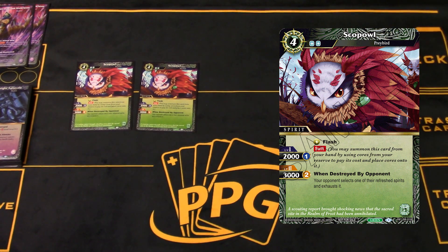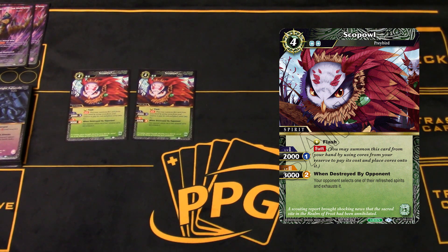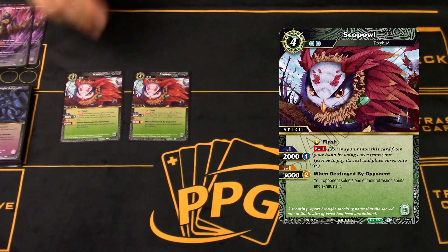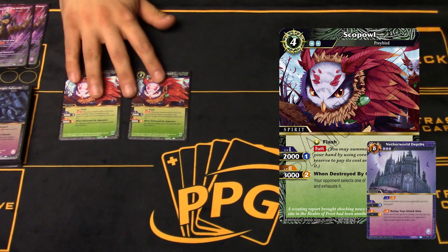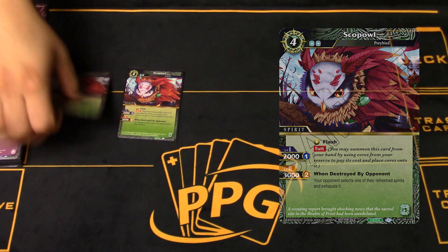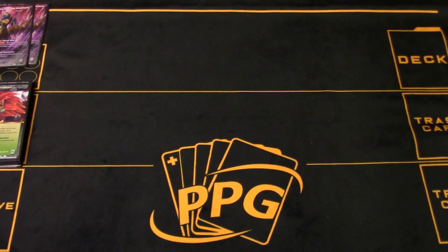Now a unique story about this promo - Scope Owl. Apparently this wasn't very well advertised and the event didn't have deck lists, so nobody really knew, but this was a tournament pack card which should become legal this week but wasn't legal last week for some reason. We ran it and it wasn't super impactful honestly, but I think it's a cool one or two of in a lot of these decks. Note that the Swift mechanic, a brand new mechanic from Set 2, requires you to use cores from your reserve and not from your creatures - you need at least two cores in reserve. It can essentially act as a hand trap, which was very cool.